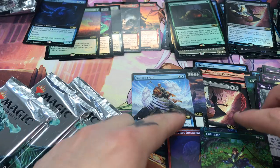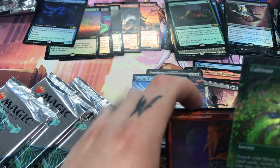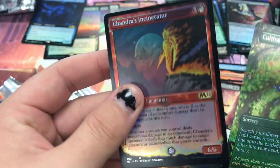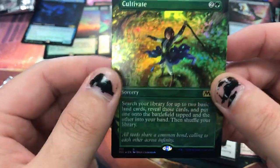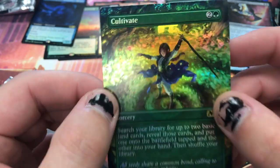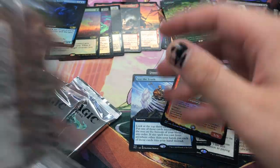Only 20 bucks. Sorry for the cut guys — there was a Shandra's Incinerator Altar foil. I'm just kind of focused on this — only like a 20 dollar card, but this is the most gorgeous Cultivate I've ever seen. It looks very anime-esque. I love it, I need to get some of those personally. Let's get back to it, there are three packs left.